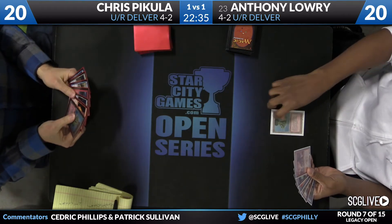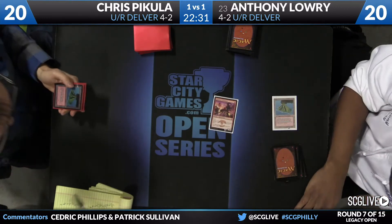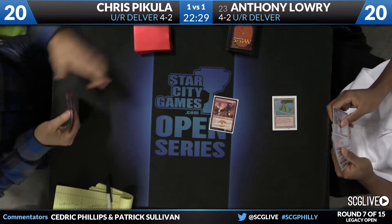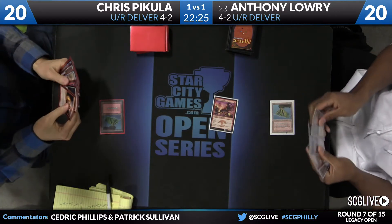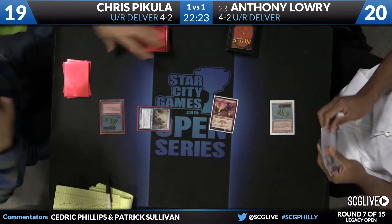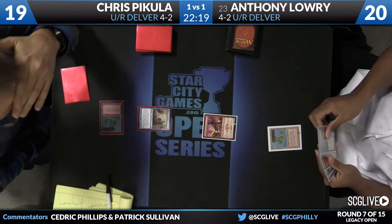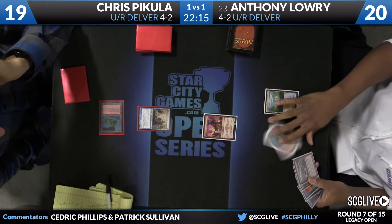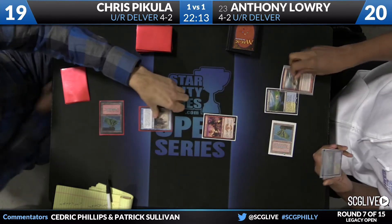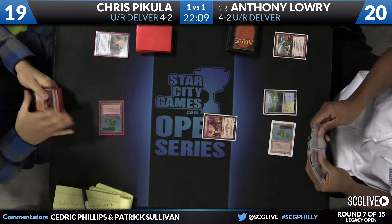Lowry plays a lot of IQs and has had a lot of success there. A big finish in the Open Series or Invitational has eluded him, but his work on the IQ circuit has been very good. A slow spirit to start — Lowry gets in for one point of damage. Chris goes with a Delver instead. Lowry draws a card, copies a Brainstorm, plays one. Then he'll go to fork to Bolt, triggering the prowess on Monastery Swiftspear.